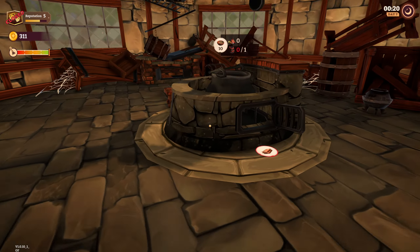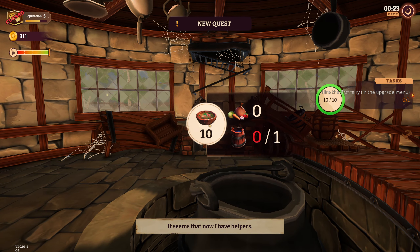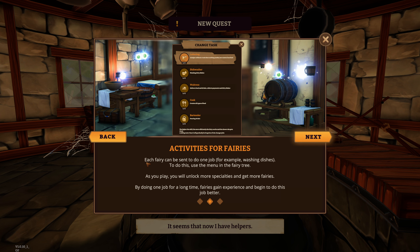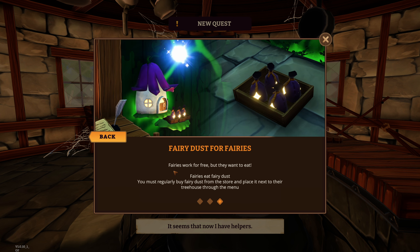You can have a look — this is the new pot where we make soups or stews. Fairy helpers: your cuteness has attracted wild fairies. Now the magical tree has sprouted in your kitchen and they will be able to help you with housework. First, buy a house for a new fairy in the upgrade menu. Each fairy can be sent to do one job, for example washing dishes — use the menu in the fairy tree. As you play you will unlock more specialities. Fairies work for free but they want to eat fairy dust, which you must regularly buy from the store.